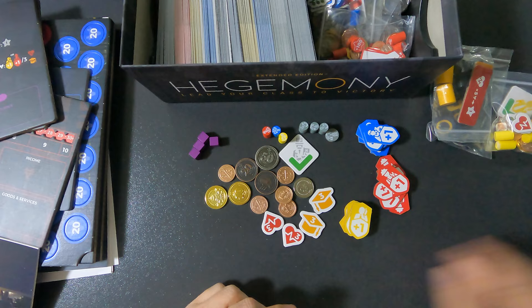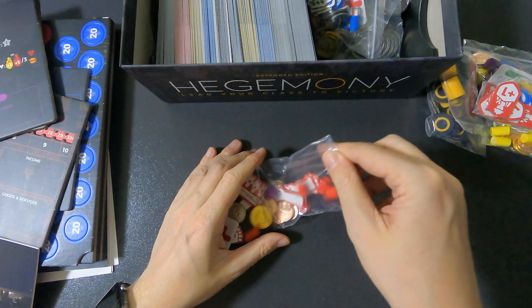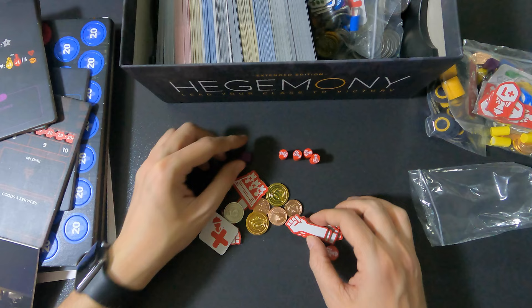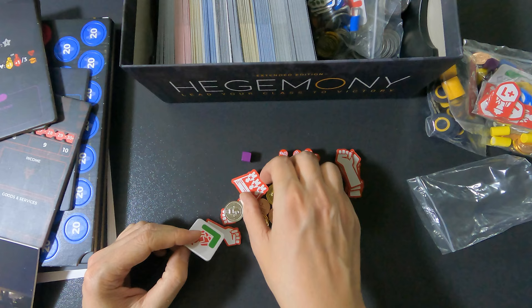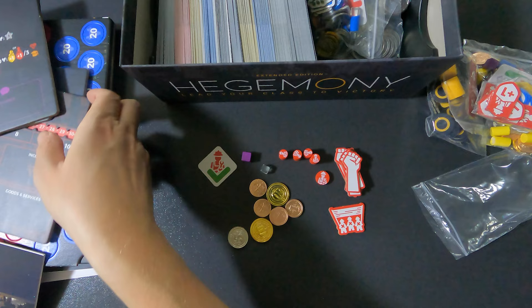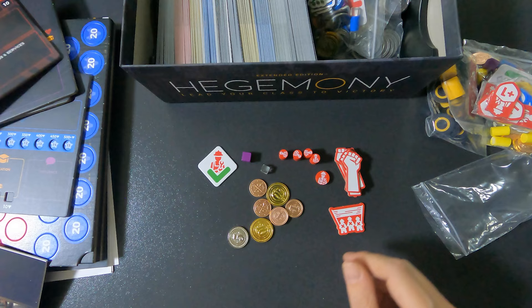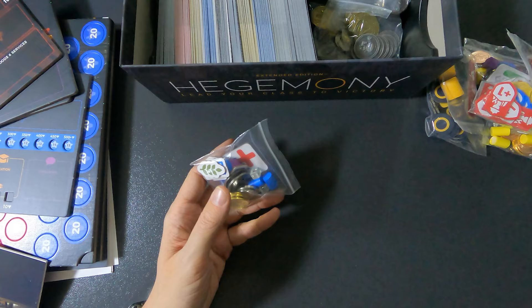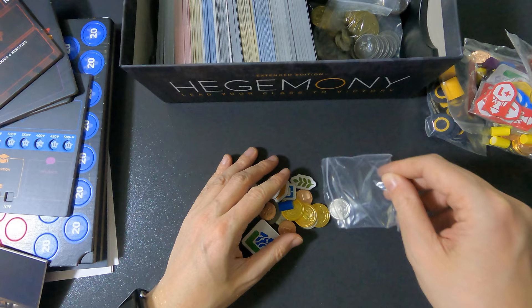Then we have the working class bag. It contains build proposal tokens, the prosperity marker, four markers (the fifth goes to the state), strike tokens, a demonstration token, a score token, a voting token, and only one cube — the working class doesn't have goods to price. Money is only 20, 25, 30. Nice and easy.